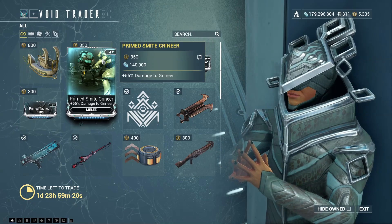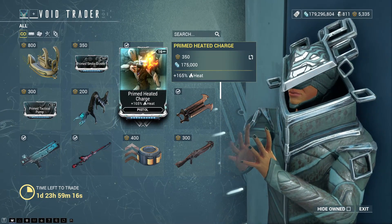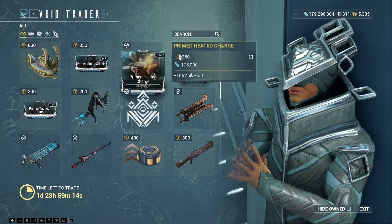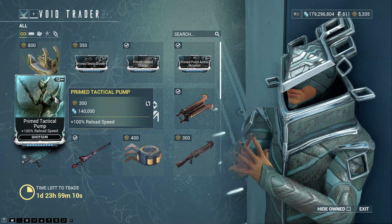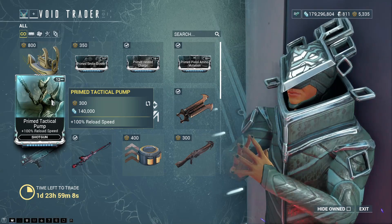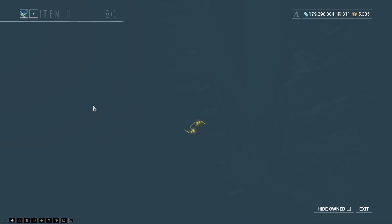There is Primed Smite Grineer — that is damage to Grineer for melee. Primed Heat Charge — 165% heat damage for pistol. Primed Pistol Ammo Mutation, and Primed Tactical Pump — reload speed for shotgun, of course. Many Primed mods.